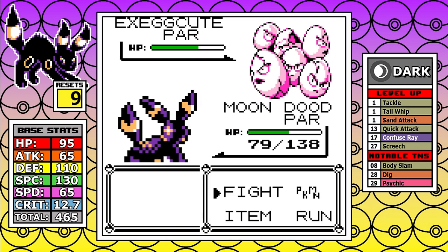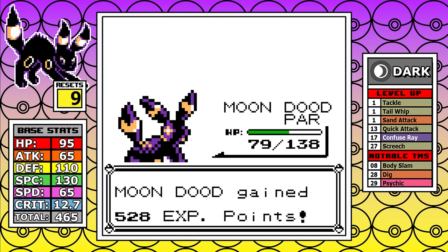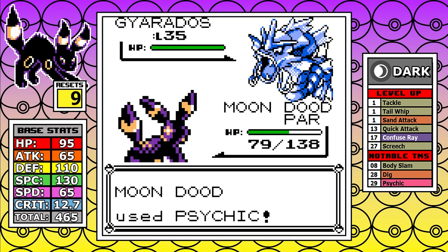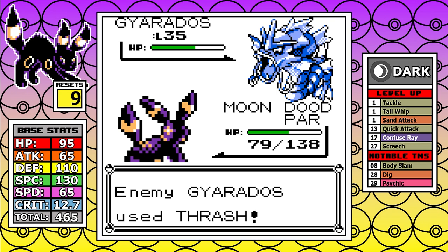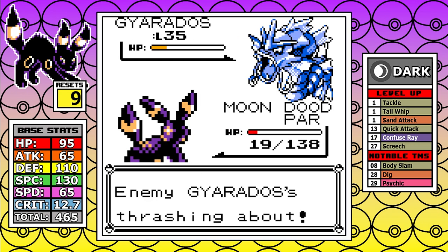In this specific situation I think Confuse Ray would probably be better, because despite two Sand Attacks I still get paralyzed before moving on. The Gyarados takes me out with Thrash — but just being paralyzed, going second, not doing a lot of damage, and missing a turn forces another reset.